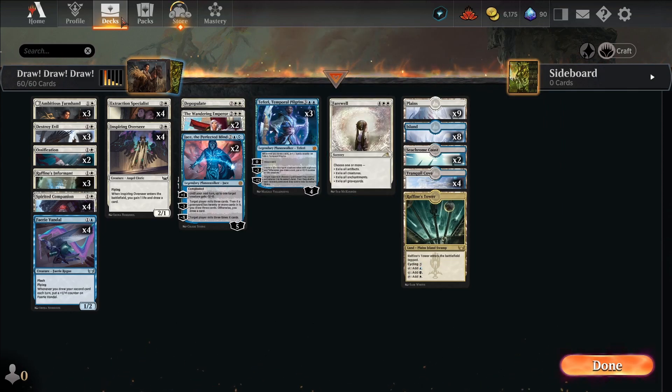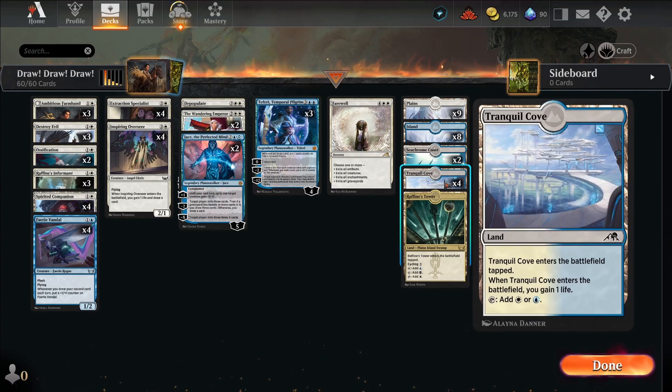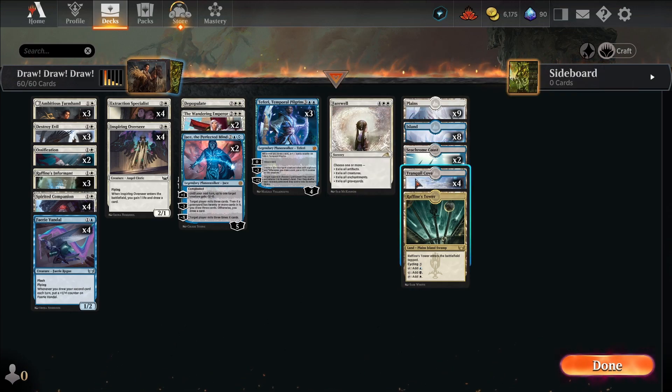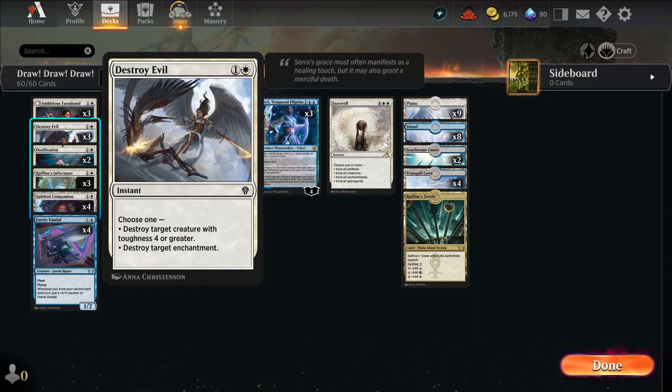We have Rafine's Tower, though ideally we'd have four of those — maybe four Rafine's Towers and four Seachrome Coasts and no Tranquil Coves. However you want to build the land base is your business. We have Ossification for planeswalkers and Destroy Evil for the stuff that really hurts us.